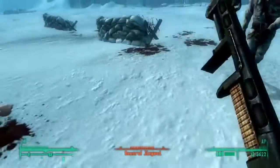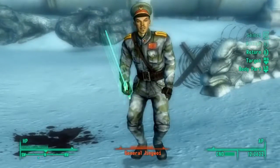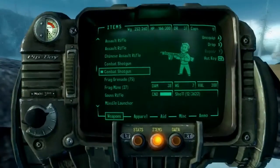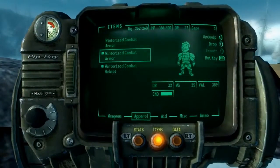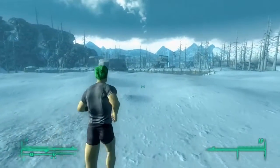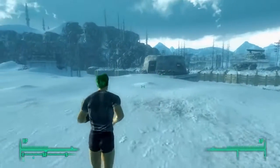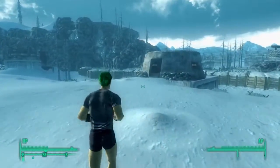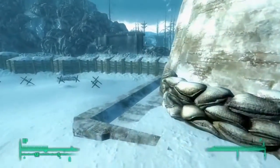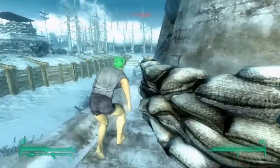Now both of his legs are crippled. So now what you want to do — what I would recommend — is take off all of your armor, unequip your weapon, and just run. Since he's moving so slow, it's going to be a lot easier to evade him. Come to this little location over here and crouch down. It's a good recommendation to have a good sneak skill.